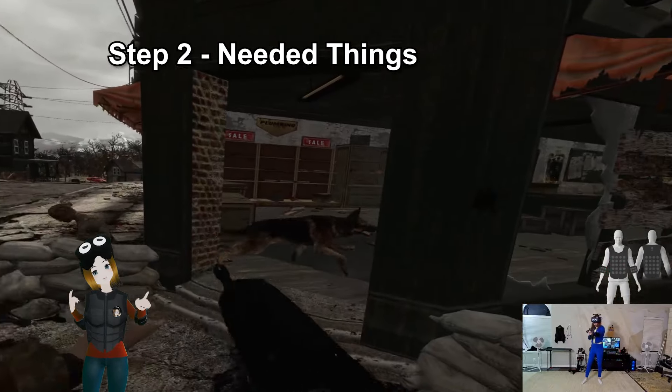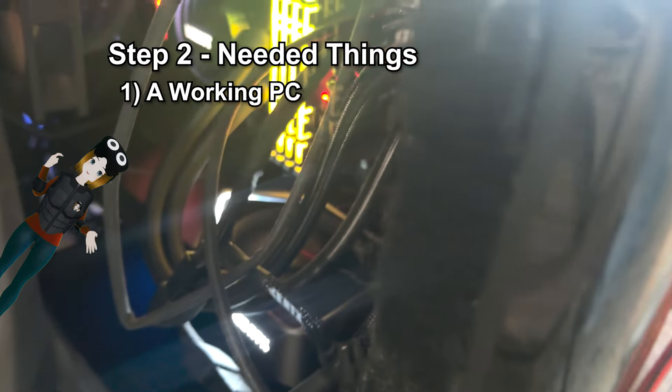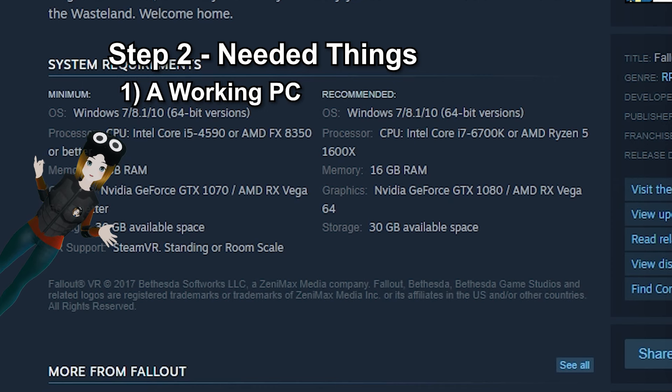Step 2: let's go over what you need to get this mod list working. First, you need a working PC. You don't need a NASA computer since this mod list does in fact optimize the game and it will run better than it does on vanilla. If you have a gaming PC from the last few years or so, you should be golden.